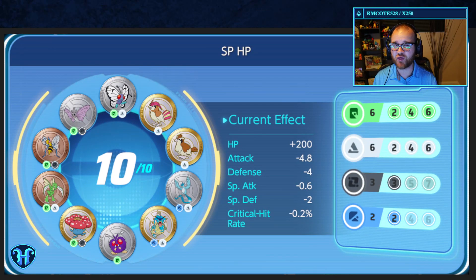Next we have my loadout for thicker special attackers. Pokemon such as Mr. Mime, Blastoise, and Slowbro really love this configuration. We've maxed out the special attack bonus at six for four percent additional special attack, and we've also maxed out health at six for four percent additional health. We also get a touch of black for cooldown reduction and two blue to round out our other modifiers. Looking at the individual stat modifiers, we get a good amount of extra health with minimal penalties, making this ideal for anyone that wants high survivability while still caring about their special attack stat.